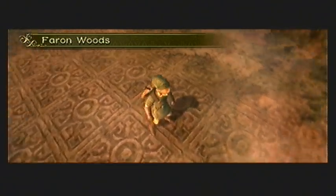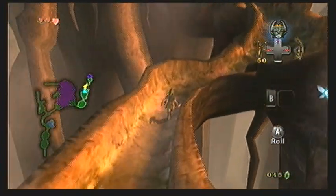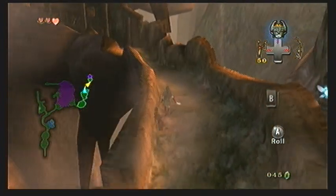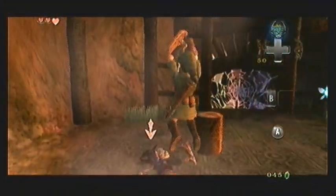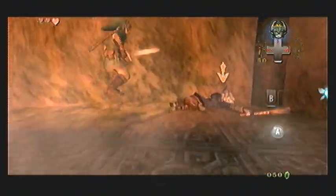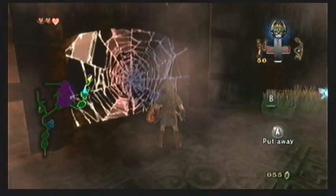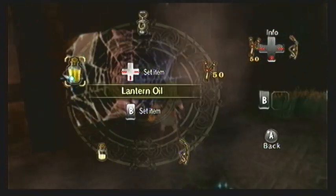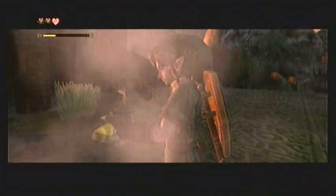He will then transport you back into Faron Woods. With that we will appear back here, and now all we have left to do is to enter the Forest Temple. Head up here - there will be two Bokoblins, and this is actually a good chance to test out the ending blow. If you use a jump attack in particular it will knock them back on the floor, and you can use the ending blow to defeat them quickly. If somebody's attacking you, you can Z-target them and side-jump out of the way by pressing A. Now we are just going to enter the Forest Temple, and that basically concludes this chapter.